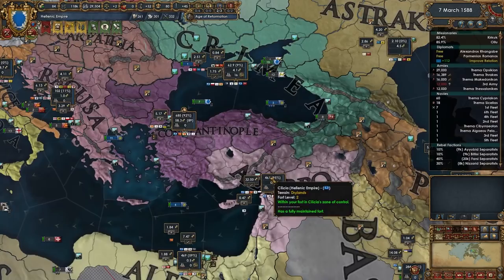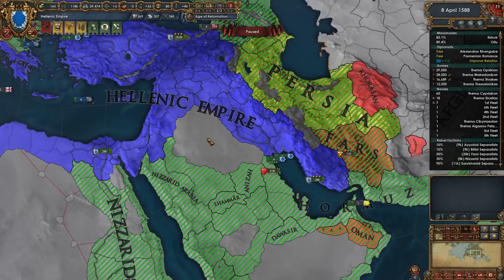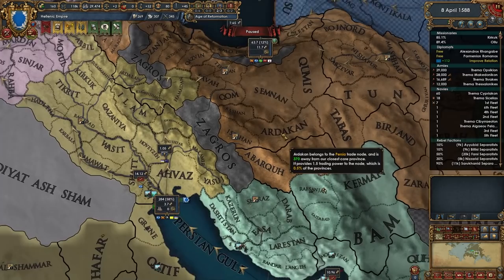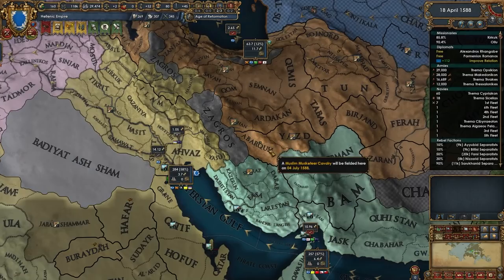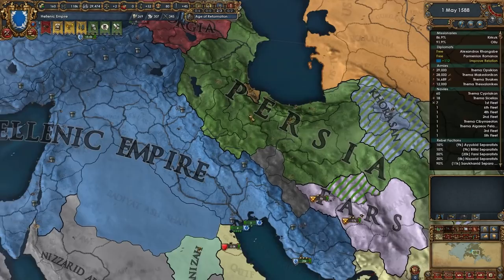We can obviously afford a larger army now. I'm willing to hold off on the Nizzars because I'll make immediate benefit from annexing Persia. I want to take this state here, then Isfahan, and this whole area here, then possibly annex Georgia as well. I should have taken these provinces from Fars - that's a misplay. Hopefully Persia takes them so I can take those along with Isfahan. Lots and lots of conquest to go.